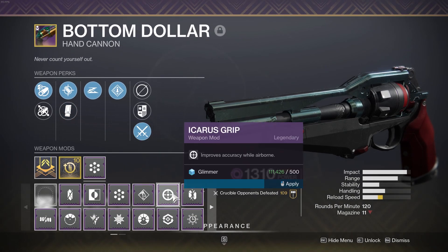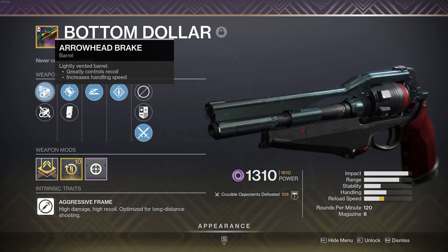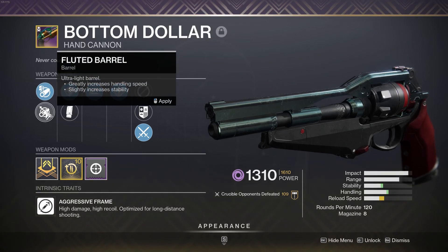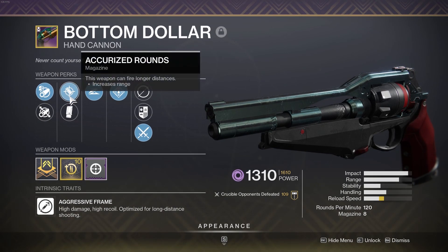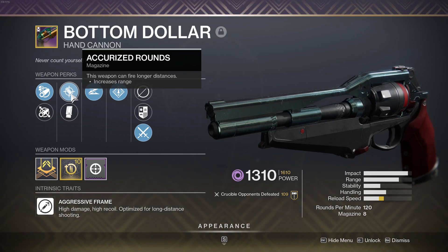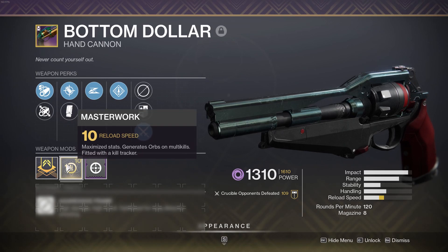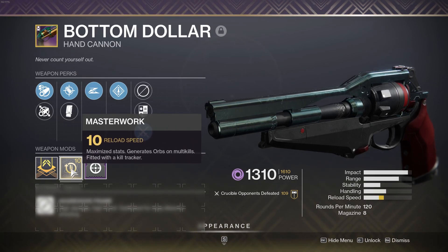For the PvP roll I got: Arrowhead Break brings recoil direction up to 100, making the gun much more consistent with straight up-and-down recoil, so hitting those three-taps and two-taps is a little easier. I have Fluted Barrel for more stability and handling — 120s love stability, so it's a good option. Accurized Rounds ups the range a lot, which is fantastic for PvP. 120s already have a ton of range that's probably a bit broken. My Masterwork is reload, which I'd say is the only dead perk here — I would have preferred stability.